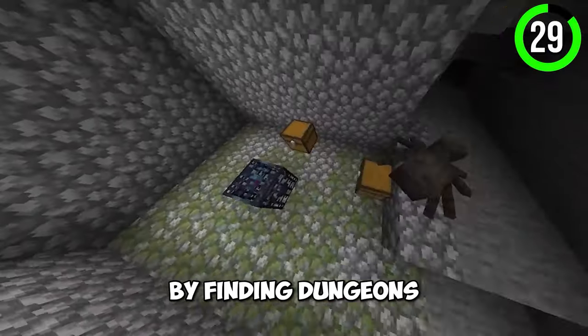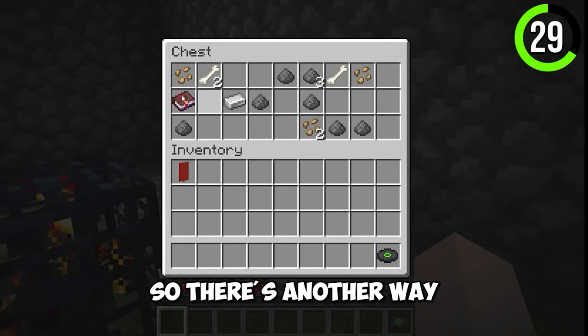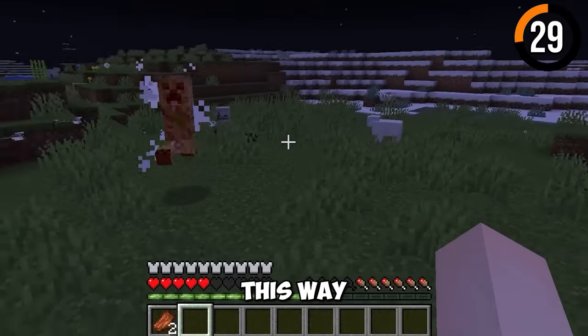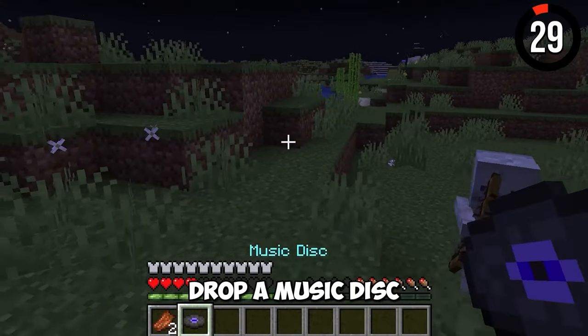Getting music discs by finding dungeons is hard, so there's another way. Make sure to enrage a skeleton and make him kill a creeper with his arrows — this way the creeper will drop a music disc that you could jam to.